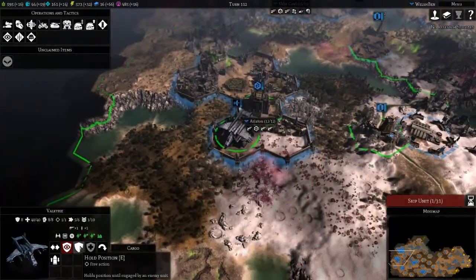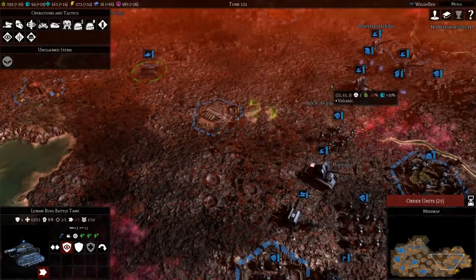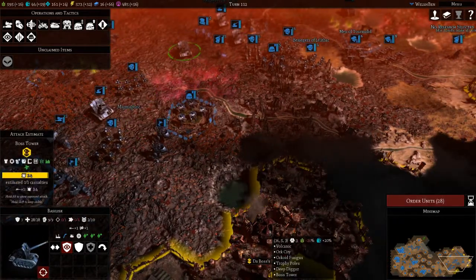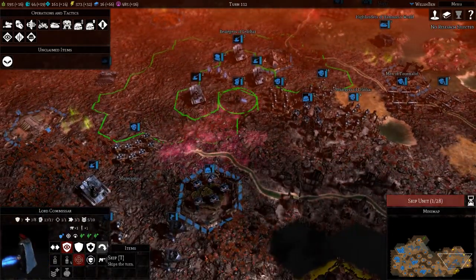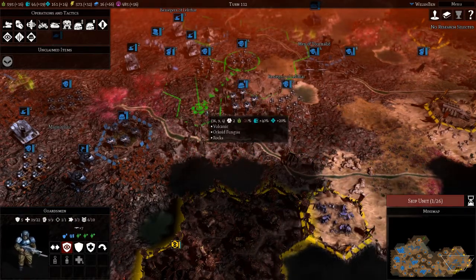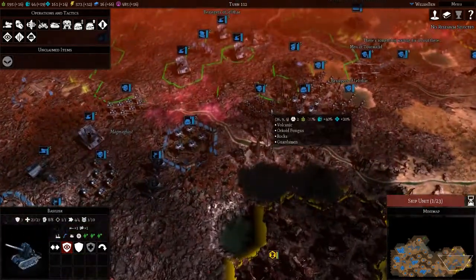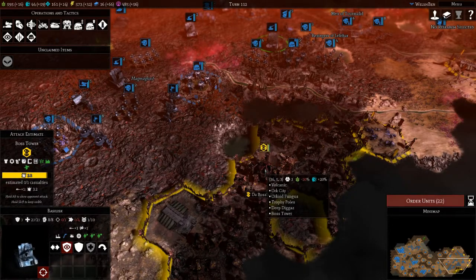Stay where you are, and let's continue to shell the city. Commissar — that will slowly advance our infantry, and the commissar can come up as well. Yeah, move up here. And the artillery — okay fine, let's move you up here and then you can also contribute to the bombardment.